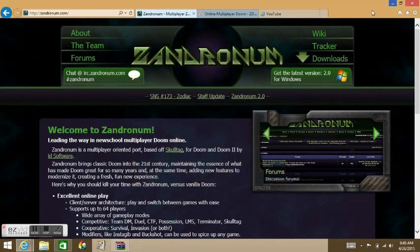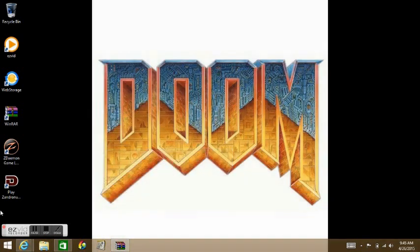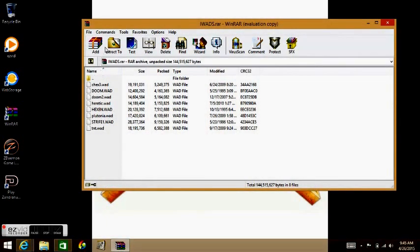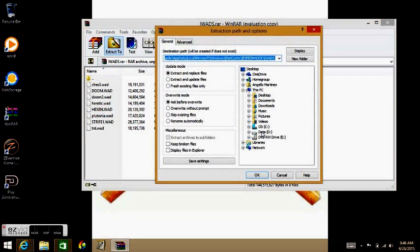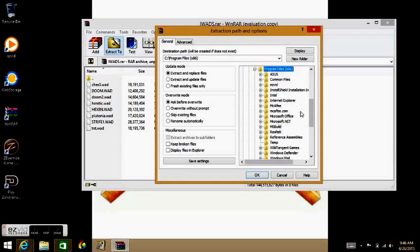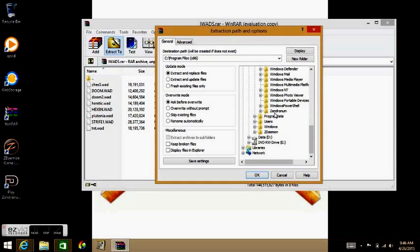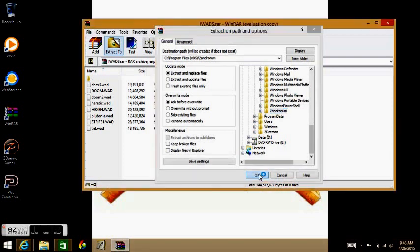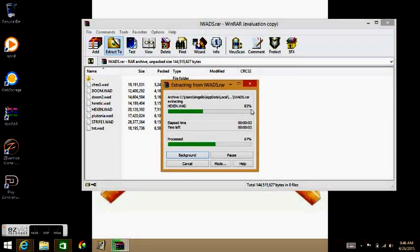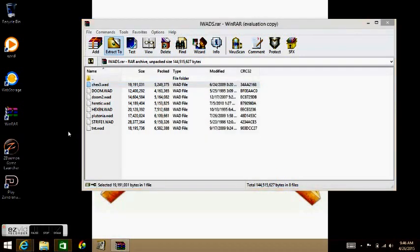Once Zandronum finishes installing, click out of the installer and the application icon should appear. Before getting in, extract all of your WAD files to the folder where you installed it. Click the folder you saved it in, then click inside it — you're going to copy all the WADs in there. Click inside the folder, click OK, and this will transfer all the WADs in there. Once that's set up, you're pretty much good to go — now open the application.